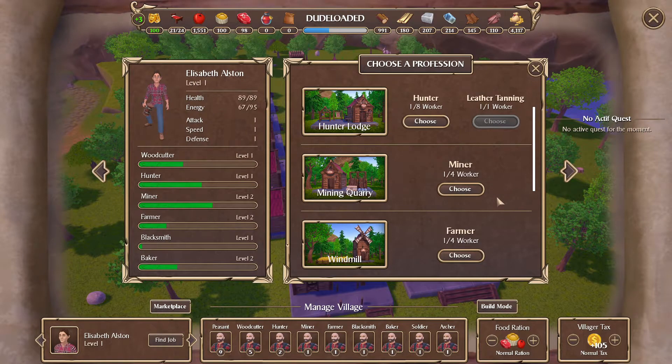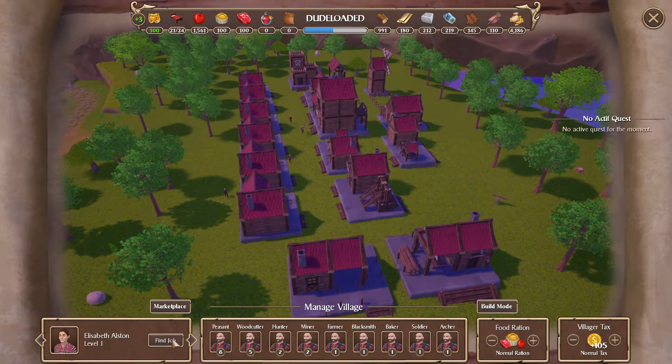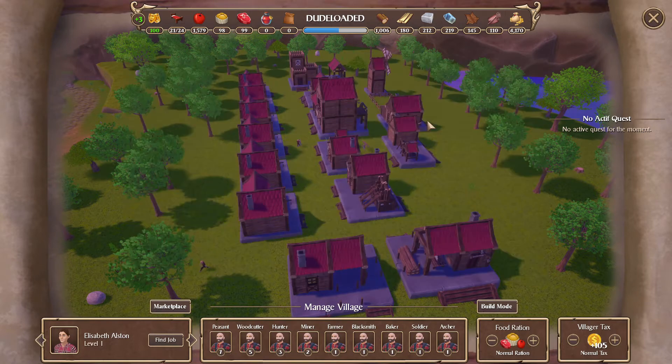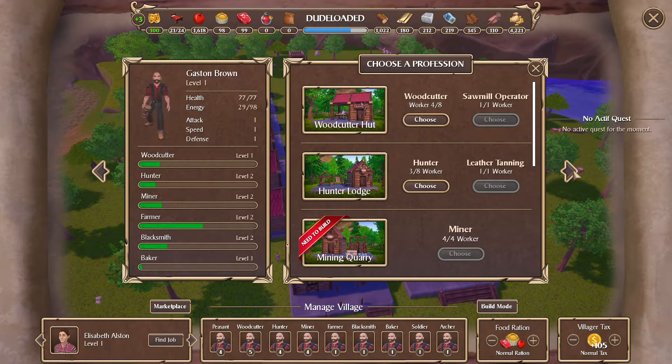What jobs have we got available? We are looking for miners, farmers, blacksmiths, bakers, soldiers, hunters, and woodcutters. Pretty much anything goes so we'll just look through. Anything level three or above goes straight into the skill. Hunter or baker — you're a better hunter than you are a baker, I'll stick you in there. Level three miner — fantastic. Level three miner — brilliant, that's filled. Level five hunter — excellent. We're going around the same people, so you're just going to get put into your level two jobs.